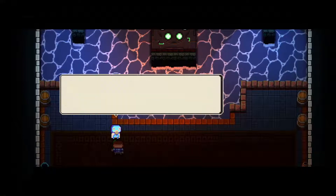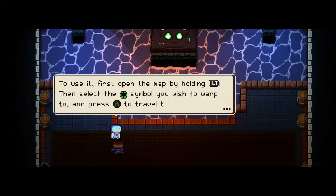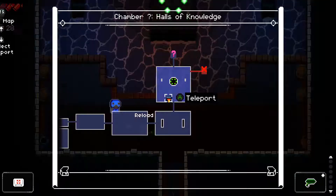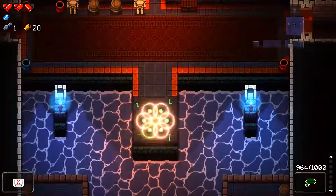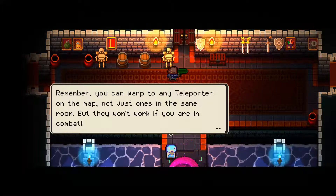You see that thing on the other side? That's a teleporter. Whenever you find one, you can always return there, as long as you aren't in combat. To use it, first open the map by holding LT and select it. Got it? Got it! All right, so you teleport like this. Okay, did I just... I lost a health point doing that. Remember, you can work to any teleport, not just the same room. But they won't work if they're in combat.